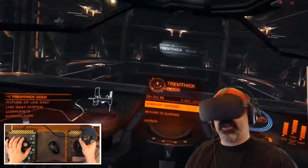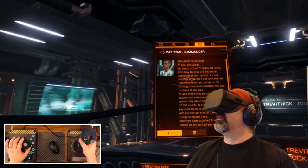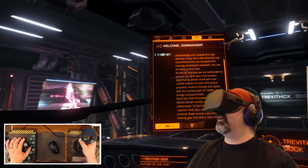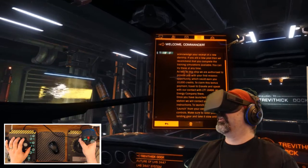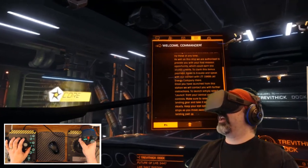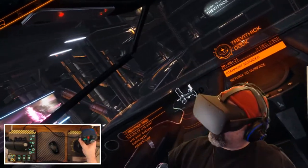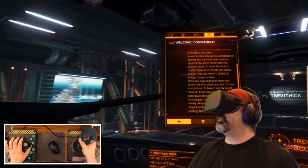Let's get to flying and do this mission. In the communications panel upper left we have a message. It says: welcome Commander, Manager Singleton says on behalf of the LTT 18486 Jet Energy Company Trust, we are pleased to acknowledge your receipt of a new starship. We recommend you complete the training simulations available. We are authorized to provide your first mission opportunity which could earn you 10,000 credits. Travel to Eravate and speak with our contact there. Once you have launched from this station, we will contact you with further instructions.